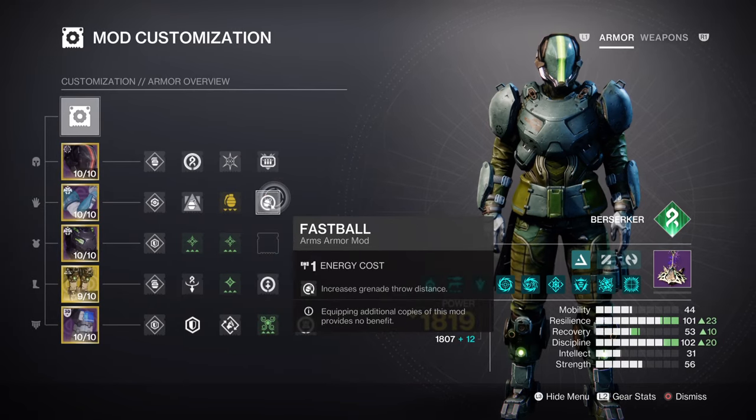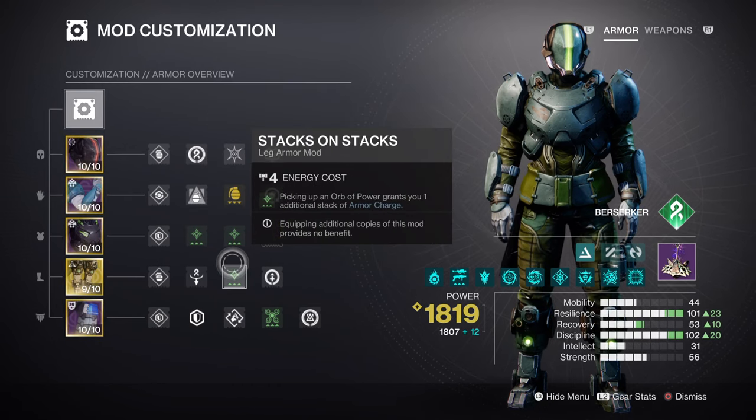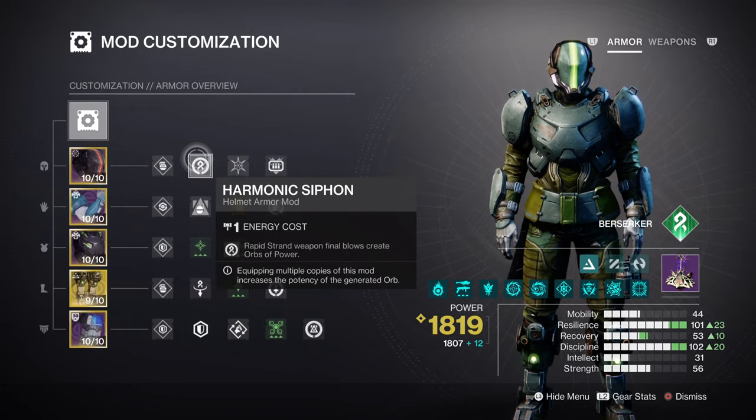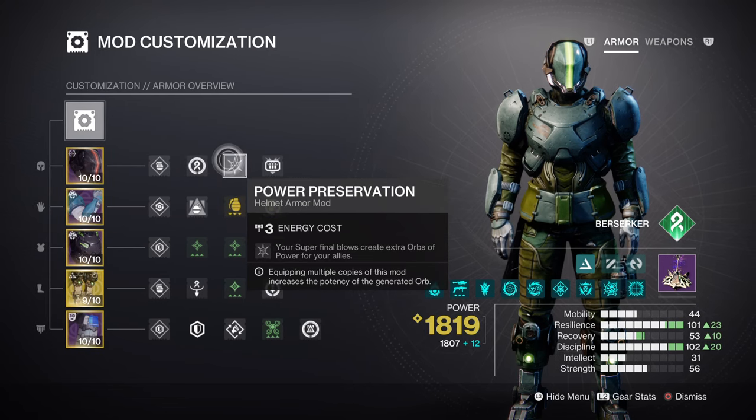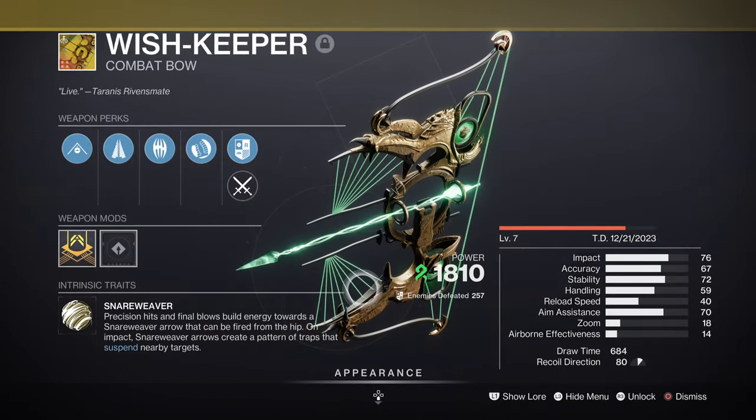This next section covers the additional mods and armor charges. Charged Up will give us a plus one to your current armor stacks, while Stacks on Stacks will give you two charges instead of one. The Hoarfrost Cypher mod with Powerful Attraction and Reaper will allow you to create Orbs of Power fairly fast while also being able to collect them fast. Lastly, having Heavy Ammo Finder and Power Preservation mod will allow us to deal with the tankier units on the field while also helping our team out.